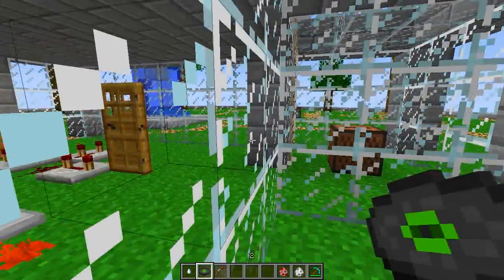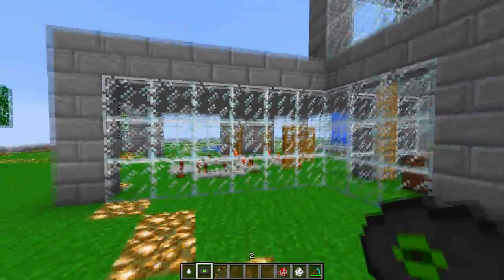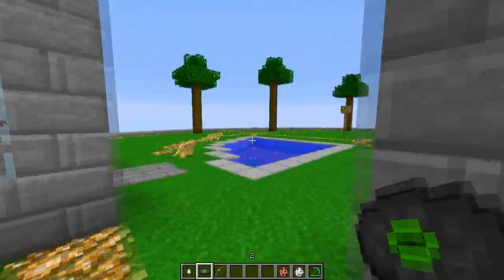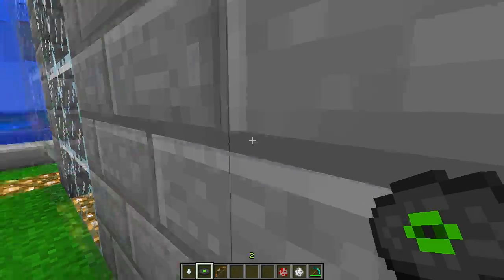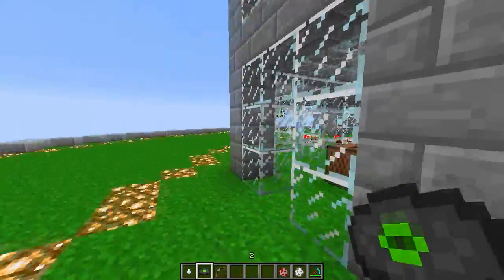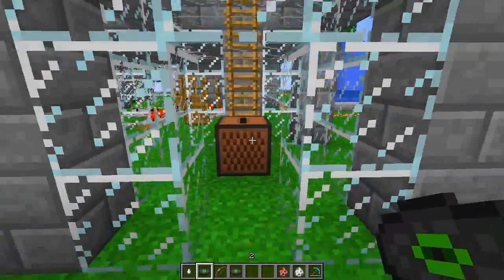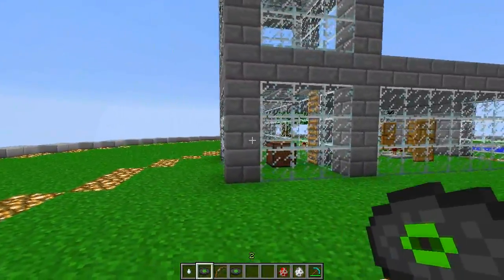When you move really close and listen very carefully you can still hear a very slight sound, and that's because glass will still let a little bit through. But when I move over here in front of a stone wall it is completely silent. I've got another example right here — with the jukebox — when I put a record in like so it will start playing, and when I get behind the wall it will become silent.